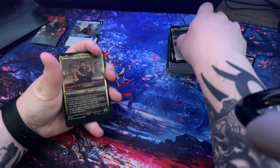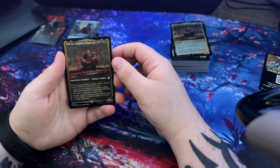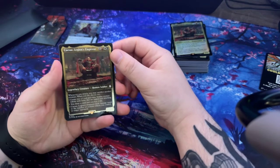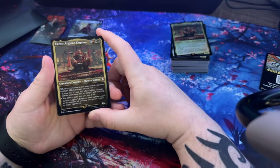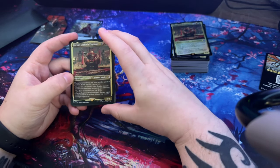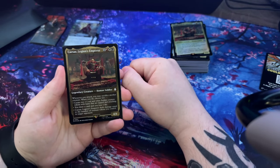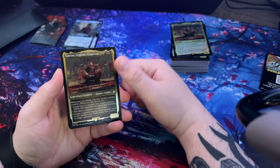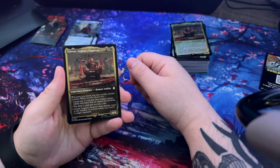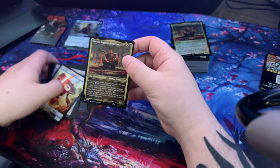Right now Modern Horizons is the big set that a lot of people are opening. Today I'm just doing Fallout - in the future we'll do Assassin's Creed. I also bought a D&D booster set, the Baldur's Gate one, since it has characters from Baldur's Gate 3 and other D&D characters. Be on the lookout for that in the future.